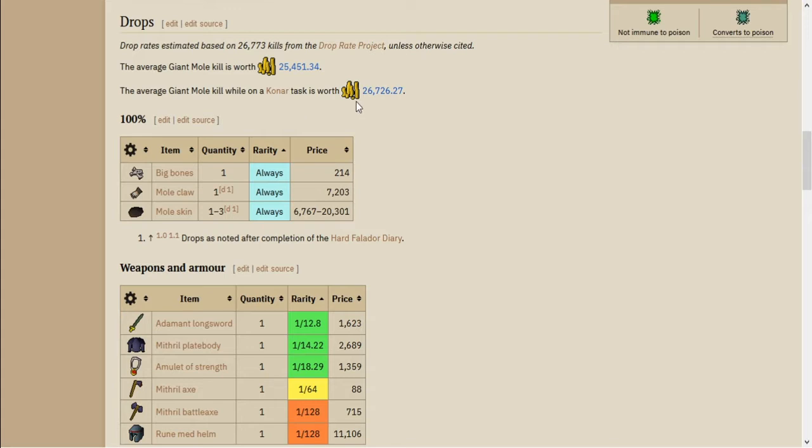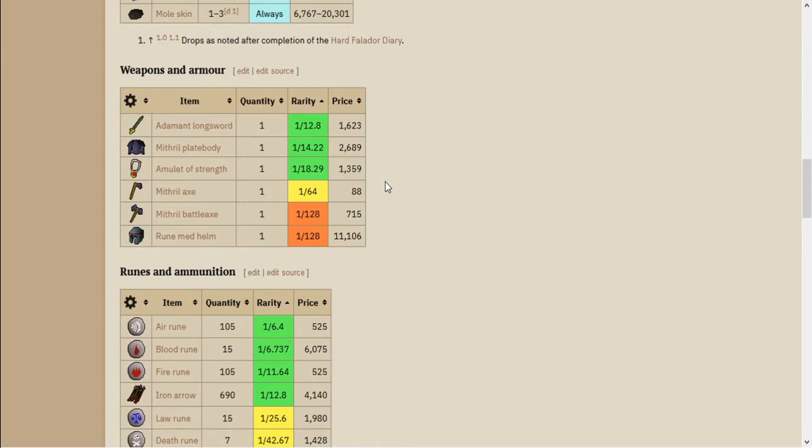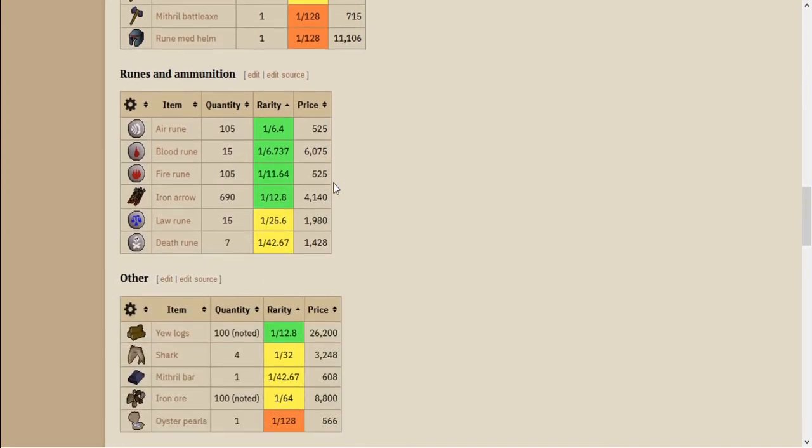On a Konar Slayer task, when you've unlocked the monsters, it's nearly 27k — although that includes the drops and the brimstone keys which you get on Konar Slayer tasks. The regular drops it gives are fairly standard; none of these are particularly worth that much — a selection of runes and arrows.